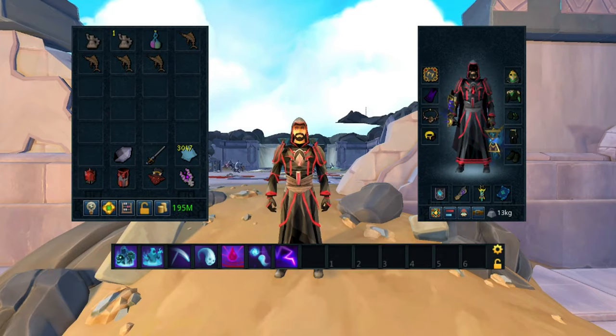For the gear, I'm running with the Tier 90 Necromancy set, which does wonders for this — showing you that you don't need top tier gear to AFK this method. I'm also running with the Tier 90 weapons. As for the aura, I am using the Vampirism Aura. For the cape, the Zuk cape — if you have it, you take it everywhere with you.